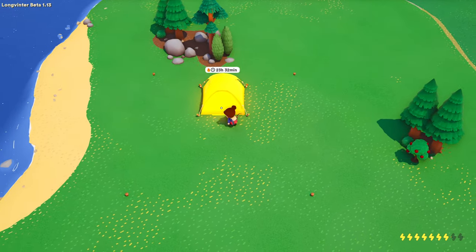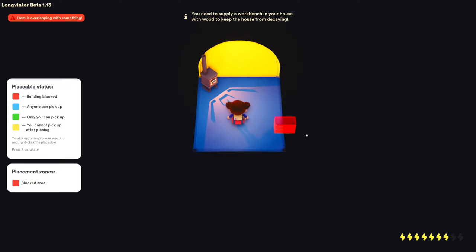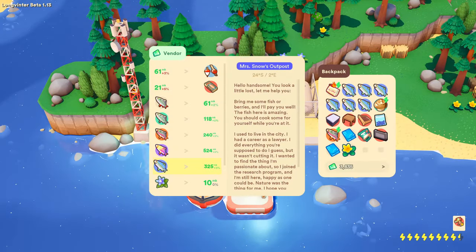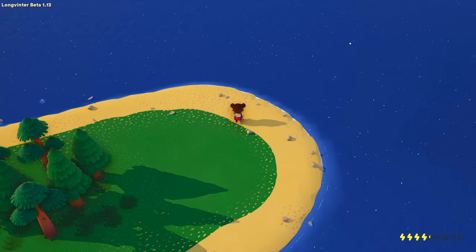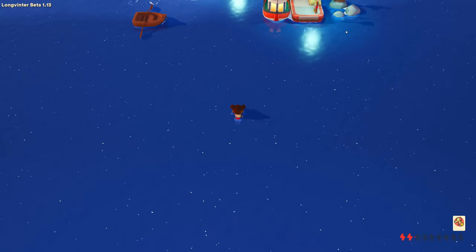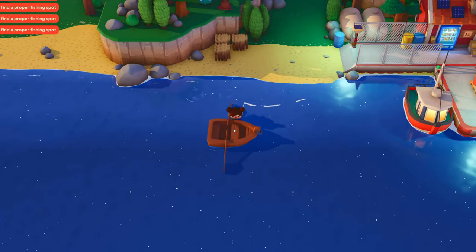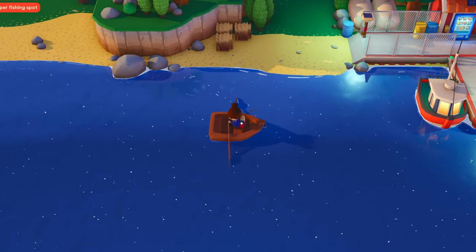After doubling back to shake Mr. Starbeard and his cult friends off my trail, I reached the safety of my tent, deposited my loot treasures, and found an outpost to offload my fish. Before upgrading my tent, I decided to do a bit of exploring. I caught a glimpse of what looked like a rowboat on the horizon, but after an exhausting swim in frigid waters, I realized it was trickery and the boat was merely there to offer false hope of escape.